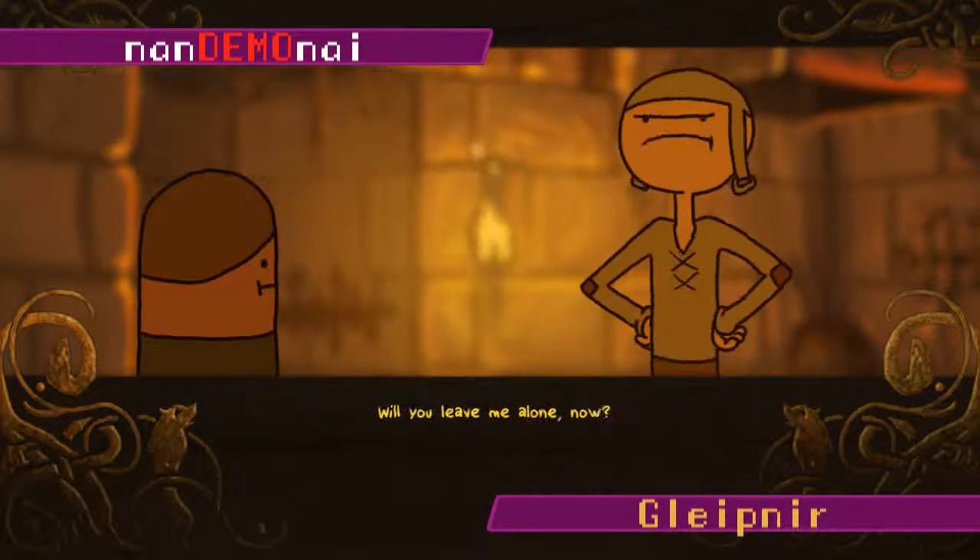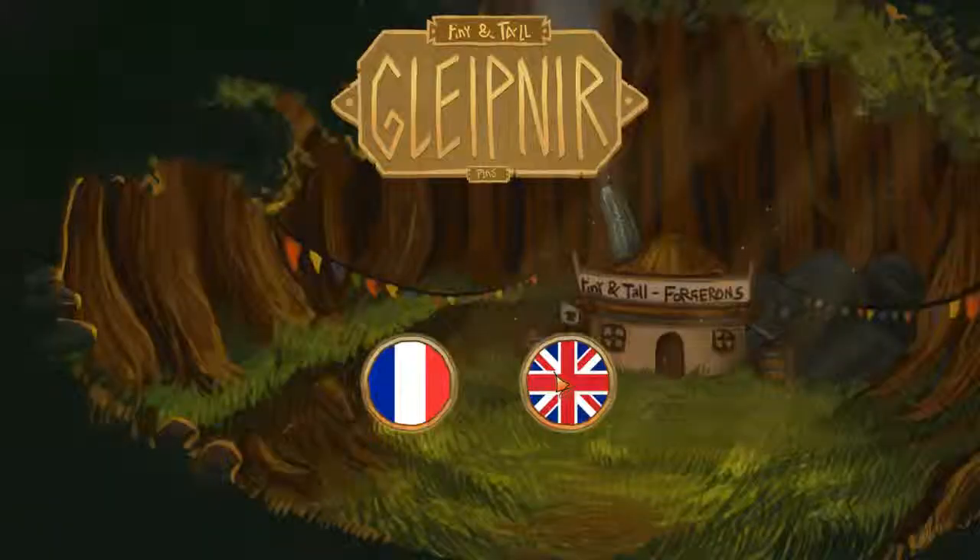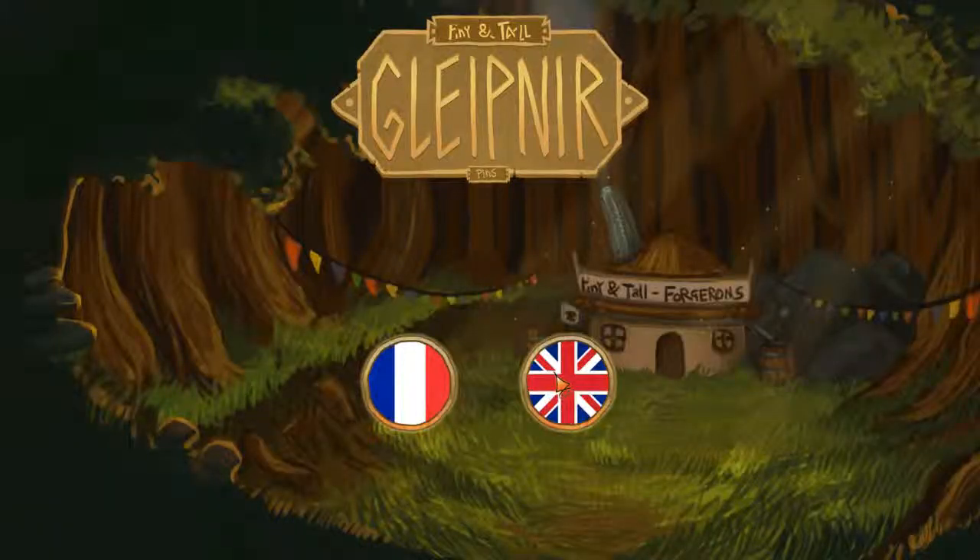They cost nothing to play, but I got something to say. Time for non-demon eye. For this non-demon eye, we're checking out the alpha build of Gleipnir. I believe it's on Kickstarter — I think that's where I found it — and it looked kind of neat. So let's play the alpha and see what's up.